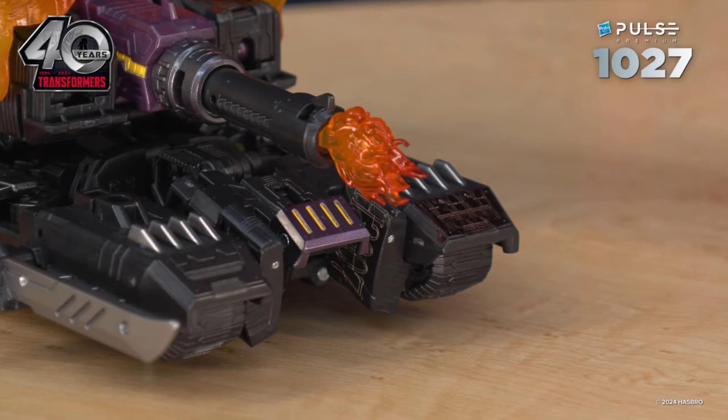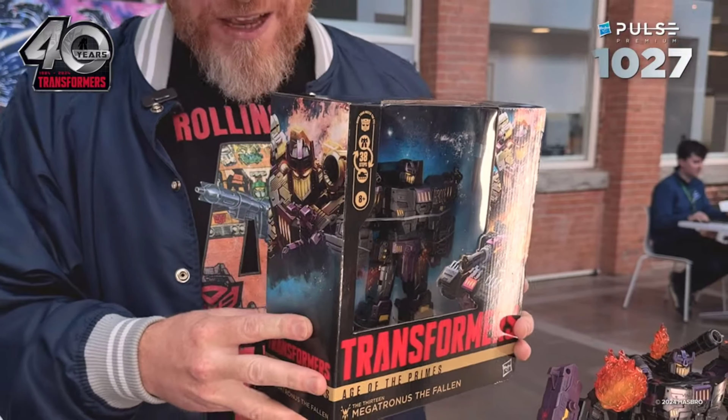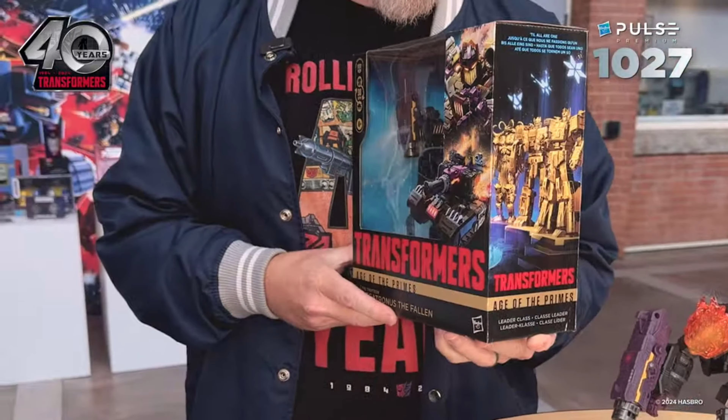The packaging — I need to talk about the packaging. We're back with the plastic windows like they announced earlier this year, which is great. You won't get stolen figures anymore, and you won't get cheap packaging where you can't see the paint on the leader class figures. What is really interesting on this packaging is the artwork on the side that Mark shows off — you see three Primes, members of the Thirteen.